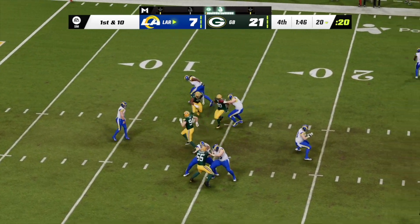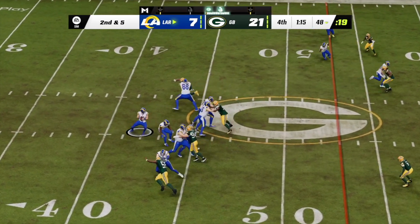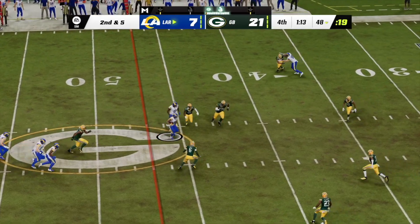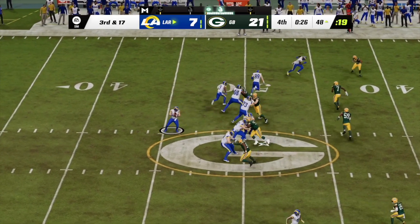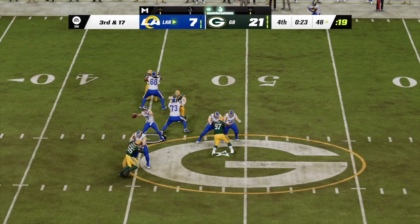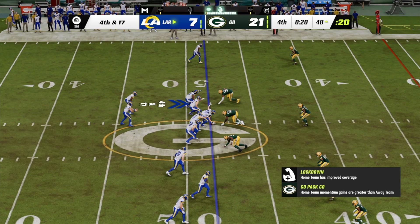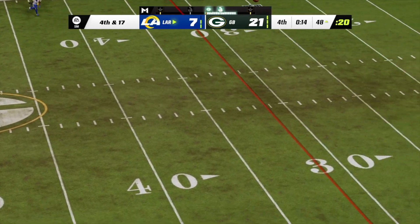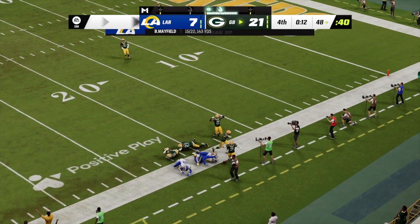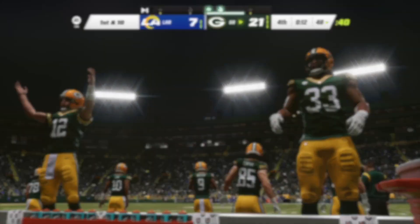Mayfield to throw — he's got — open is Powell, that's complete, and this is going to result in another first down as the tackle's made quickly. Mayfield going for Jefferson downfield. Fourth down Mayfield, and that is incomplete. They had to go for it with such little time and it's third and twelve.